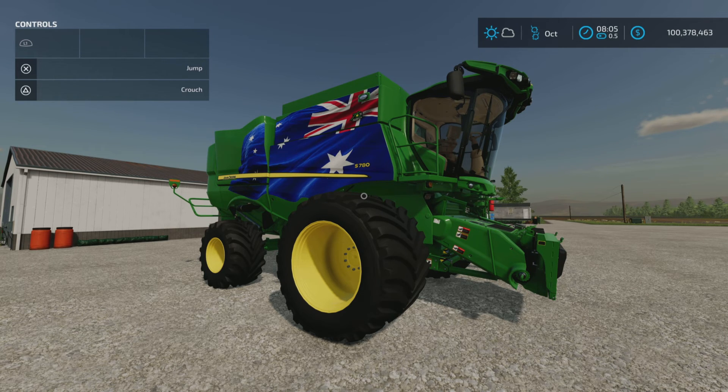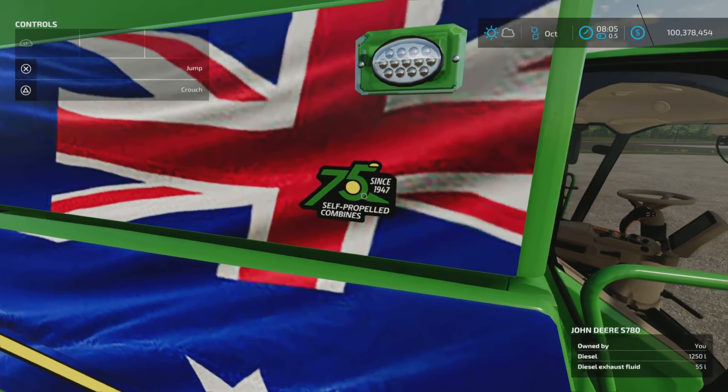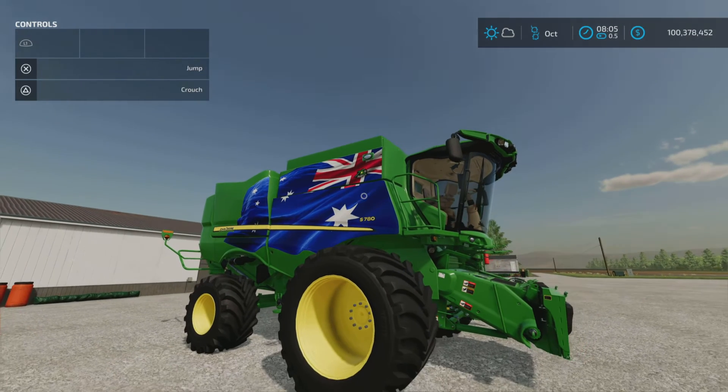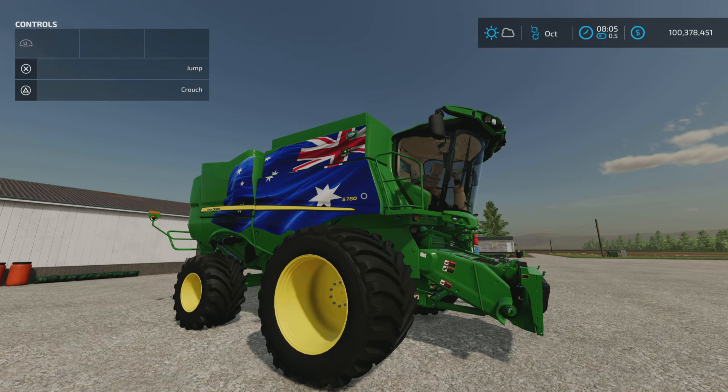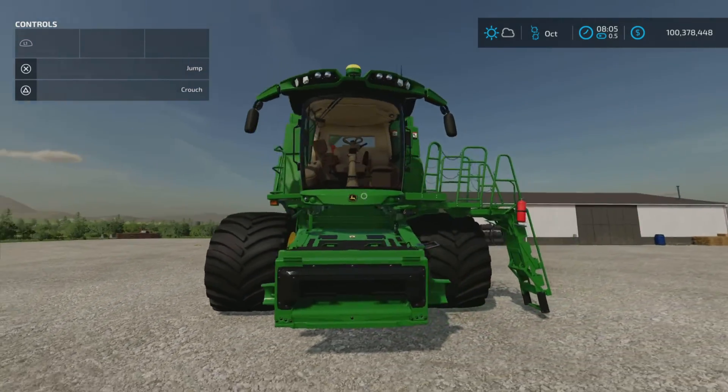Changelog 1.002: the LSW 1100, 1250, and 1400 floaters were added. The model year 2022 version has been added, along with the 75th John Deere combines anniversary edition — which I think just adds a little decal. New 2022 LED work lights were also added.